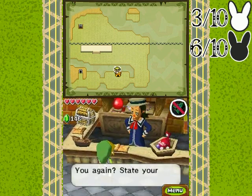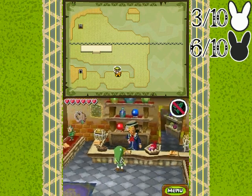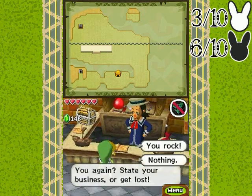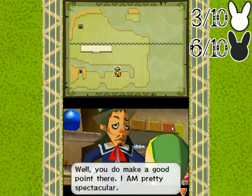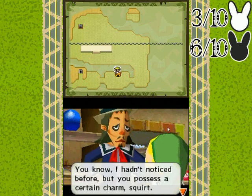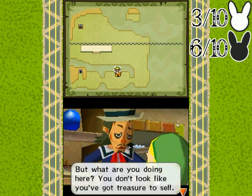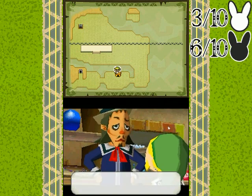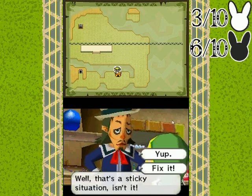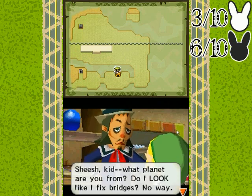I wanna talk again. "State your business or get lost." We're basically supposed to compliment him until he helps. "You do make a good point there — I am pretty spectacular. You know, I hadn't noticed before, but you possess a certain charm, squirt. What are you doing here? You don't look like you've got treasures to sell. You're trying to get to the ocean realm, but the bridge is out — well, that's a sticky situation, isn't it." Fix it! "Do I look like I fix bridges? No way. But I agree that the bridge is a sad mess."